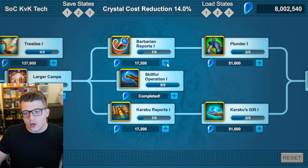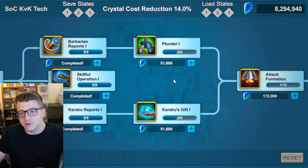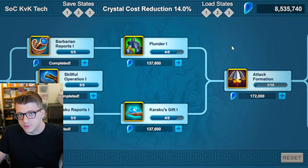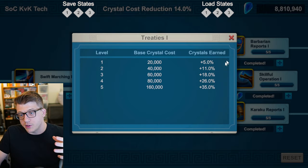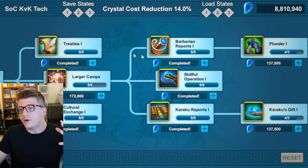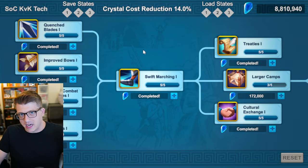Go back to Barbarian Reports One and Karaku Reports One — you'll have to max these eventually, so bring them to five. They'll help you deal more damage to PVE content you might struggle with when first landing in the Lost Kingdom. Once those are at five, bring Karaku's Gift and Plunder up to four for even more crystals from activities you should be doing anyway. Then max Cultural Exchange and Treaties — that helps most with your bastions. One quick note: we did max attack and march speed first, before barbarian reports and cultural exchange, because in my opinion those PVP stats are more valuable. But if grinding barbarians is very challenging for you — maybe it's your first Season of Conquest — then you can do barbarian/Karaku reports and cultural exchange/treaties first.